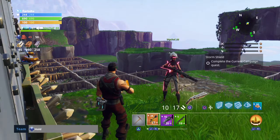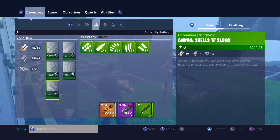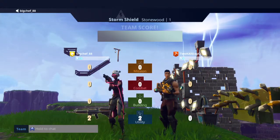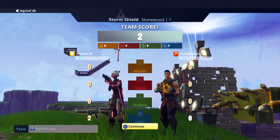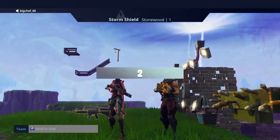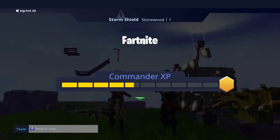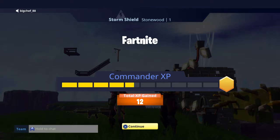Shoot. What? Let's play storm shield — not joking. I have no nuts and bolts. Same, I have one. I have no — my storm — my Stonewood name is Fortnite.